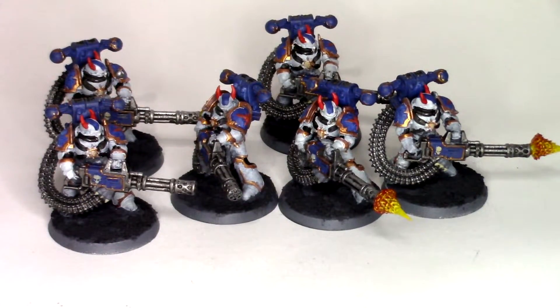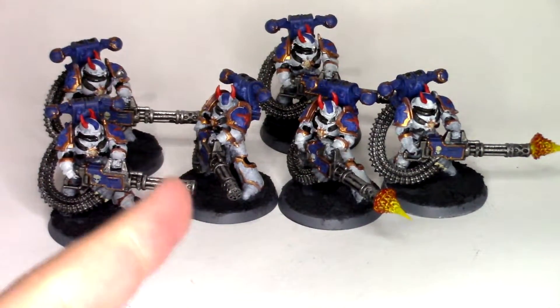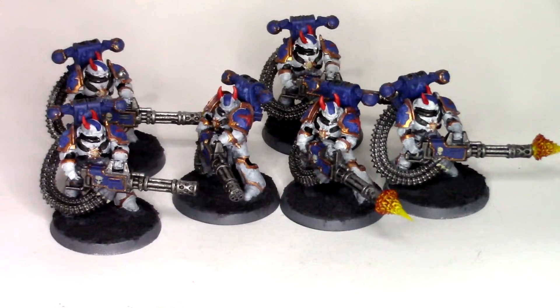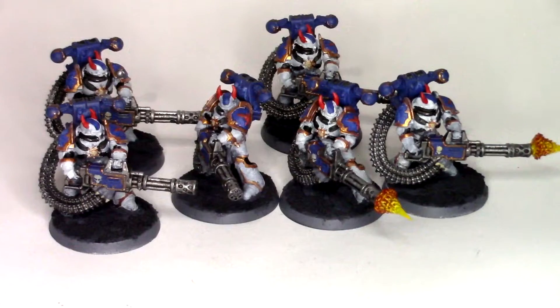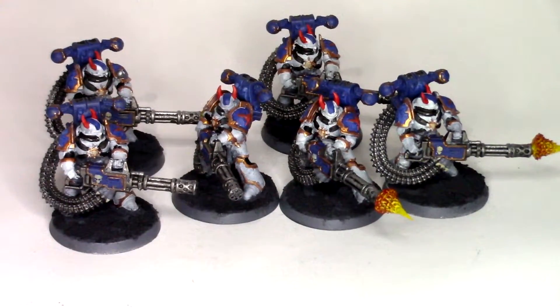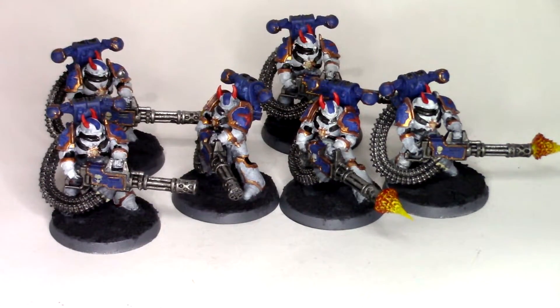That game was just a slugfest back and forth. Once he got into my lines, he used a Death Guard stratagem where Death Shroud damage spills over, and one Death Shroud killed the entire Havoc squad, then piled into the Obliterators. The Obliterators just whiffed in close combat. We summoned twenty-one Bloodletters on turn two, but they failed their charge. The Priest got in and then charged with a unit of Berserkers, finishing off the last Death Shroud.